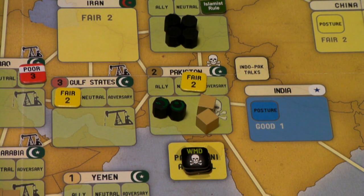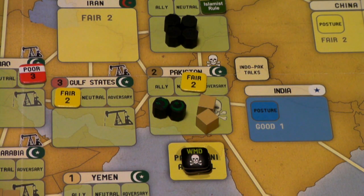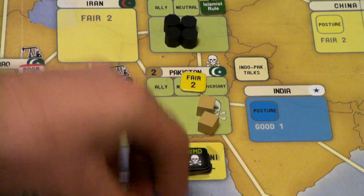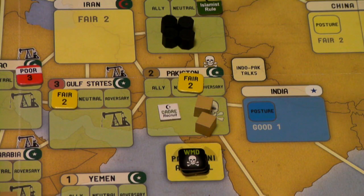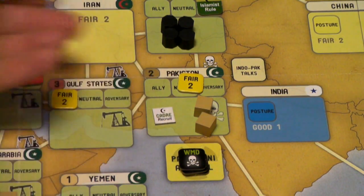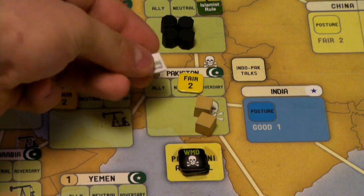Unfortunately for the US player but fortunately for the Jihad player, when cells are completely removed as a result of the disrupt operation, you have to place a cadre marker. A cadre marker allows the Jihad player to recruit into that particular country — under normal circumstances they can only recruit to countries under Islamist rule or countries that already contain cells. Once more cells are added, the cadre marker is removed. Also, if there are no cells in a country where a disrupt happens, the US player can remove that cadre marker.